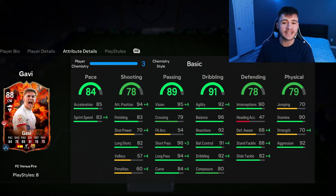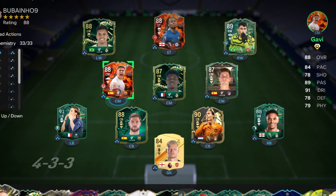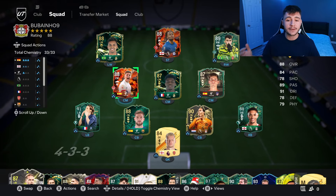If you guys enjoy these FC24 player reviews, go ahead and leave a like on today's video and also consider subscribing to the channel if you are new — it would be greatly appreciated. This is the team we're going to be using in Fut Champions to test out the new Gavi card. We're going to be playing him at the center mid position as a box-to-box midfielder in the 4-3-2-1 formation. Without further ado, let's jump into game number one and see — is this SBC worth it?